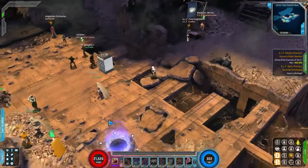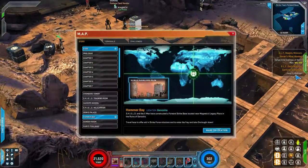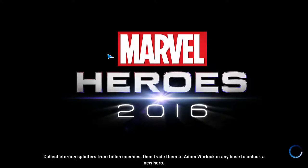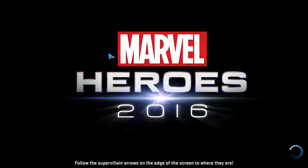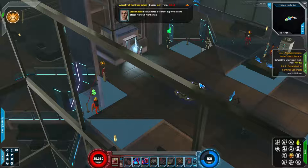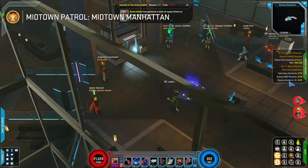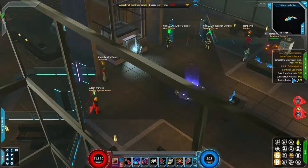Let's head to Midtown and see what our objective is going to be. Once we zone in, you'll see the tracker update with an objective — take down Sentinel Brutes, MGH Mutants, and destroy the hidden AIM crates.